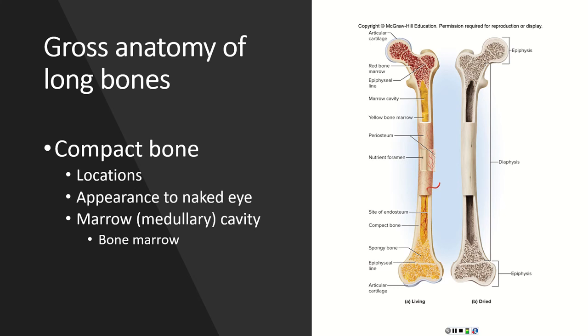So now let's talk about the gross anatomy of a long bone. Remember, gross just means big enough to be seen with the naked eye. Here we see a long bone that has part of it cut away — you have a similar bone in lab. On the left is a drawing of a bone that is fresh, with all the inside living components. On the right is a dried bone of a deceased person. There are two major types of osseous tissue we find in long bones.